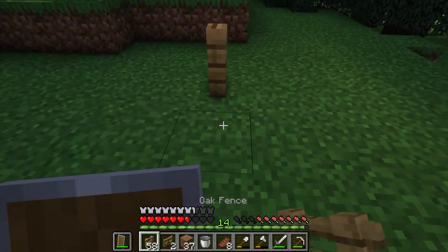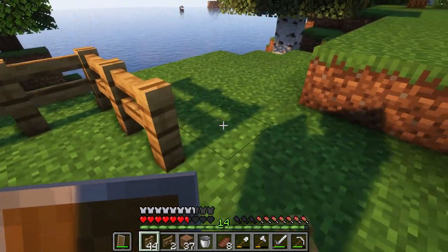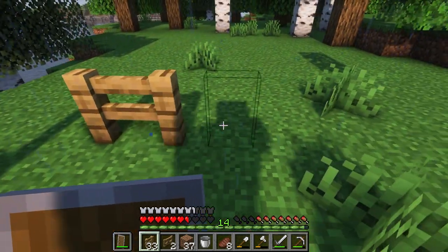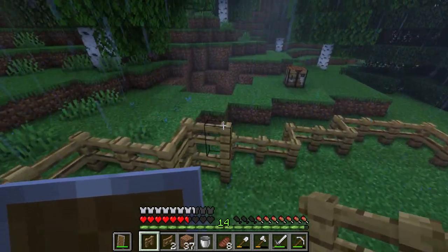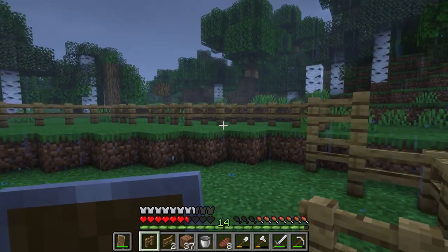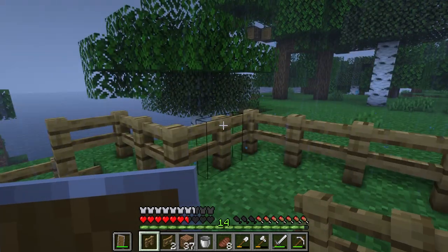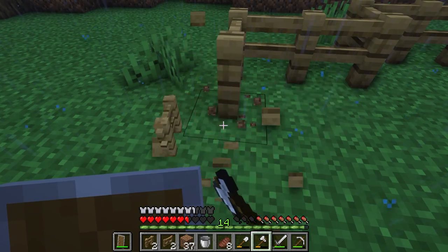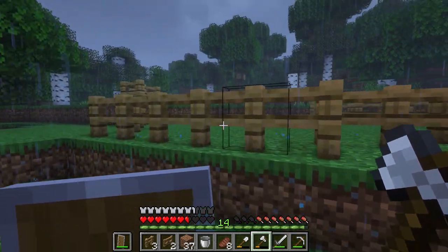Let's start making this pen. It won't be any particular shape — just whatever feels like happening, I guess. After placing the fences randomly, it's a thunderstorm. This is what we've got — all pretty good, I reckon. We'll put our fences here and chuck the gate here.